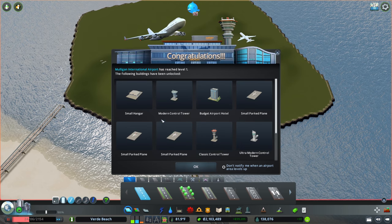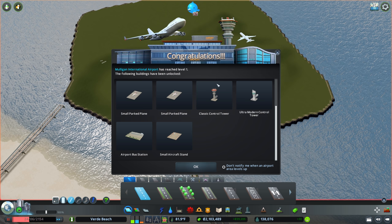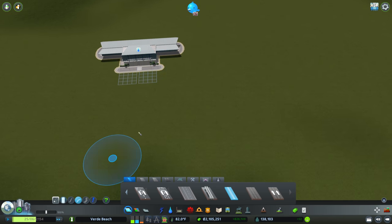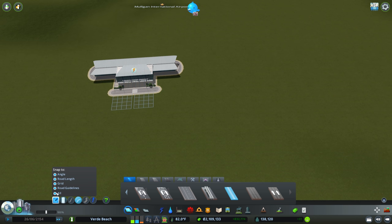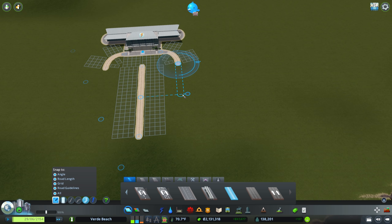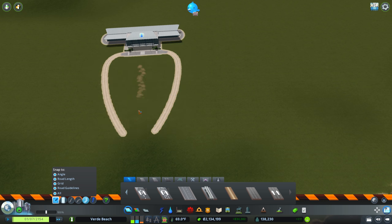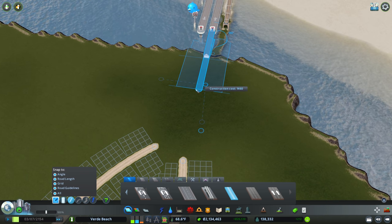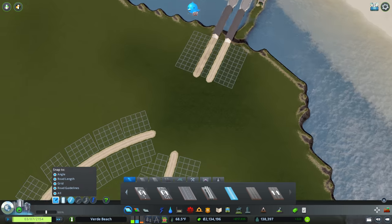I'm going to turn off road guidelines to make a simple loop, then turn it back on to find the middle. We'll come down maybe 20 tiles - this isn't permanent but it's going to be good for now. I can get rid of my guide road, and I'm going to use this to tee into the highway. Let's pull this back, bring this in about 20, same thing on this side, and let's make our connections.